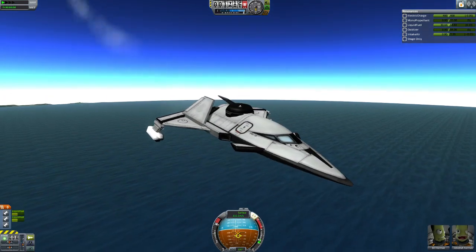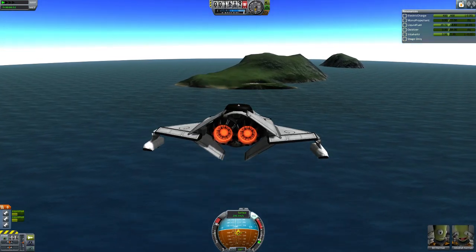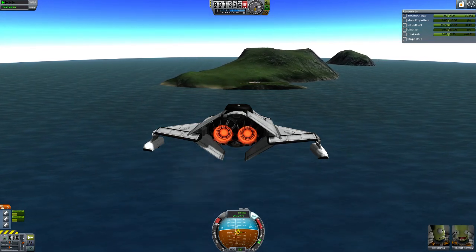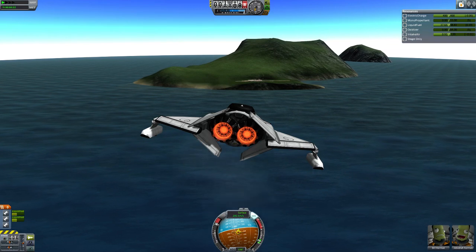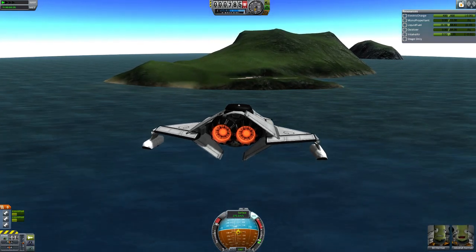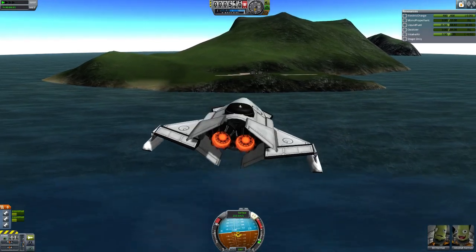I'm going to make some fun things with these parts. I think an arrowhead Gargoyle SSTO with the new winged parts would look pretty sweet, very slick — as if it is one piece, because the parts are straight, unlike the old bent wing parts.